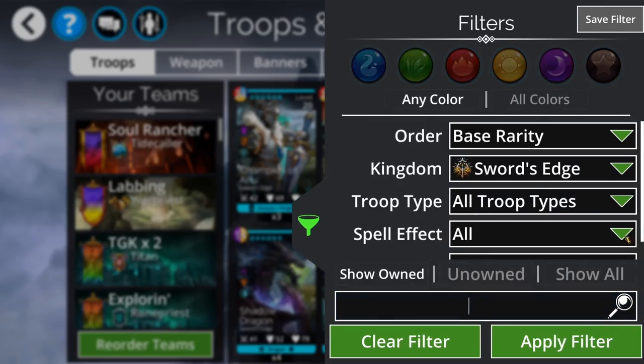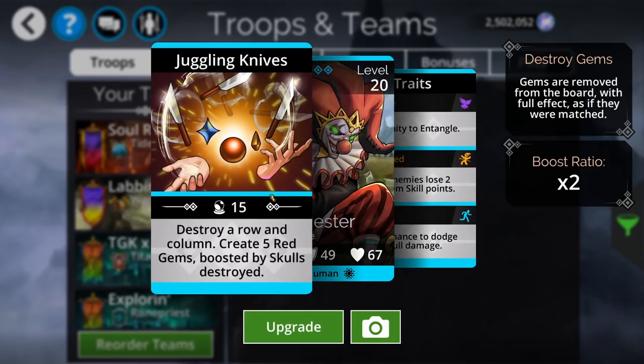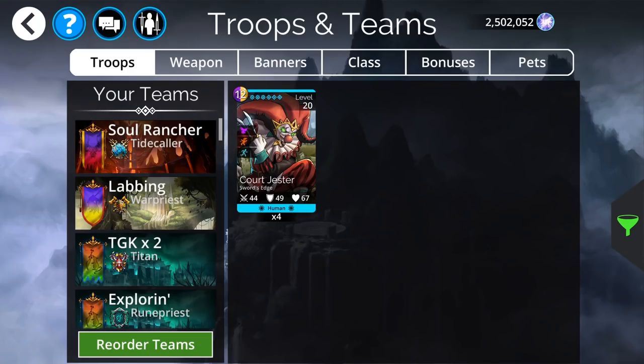In the glory shop, the new troop is Court Jester himself — a really strong red mana generator, assuming you have some skulls on the board. He does five by default, but for every skull you catch when destroying a row and column (making a plus symbol), it creates an extra two red. You need at least three skulls for this to be useful, but anything three or above is really, really nice. Not the worst person for making mana, and he is super cool looking — straight up nightmare fuel.